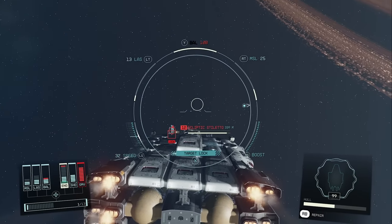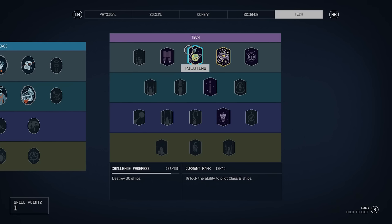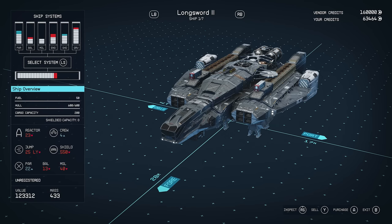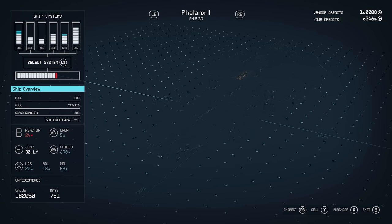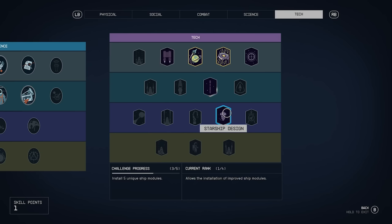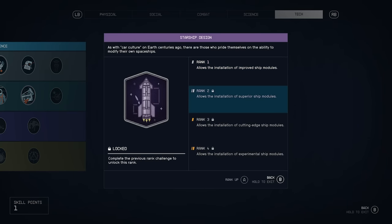Before we get into the nitty gritty, there are a few skills we need to unlock first. The piloting skill in the first row of the tech tree is required if you plan on flying B and C class spaceships. While each class has their own strengths and weaknesses, B class modifications strike a decent balance between speed, maneuverability, and cargo load. You'll also want to unlock the starship design skill in the third row of the tech tree — the more you rank it up, the more ship parts and modifications you'll have access to.